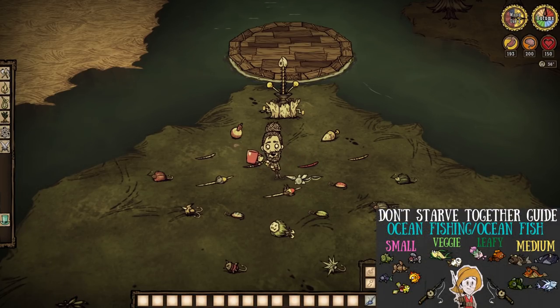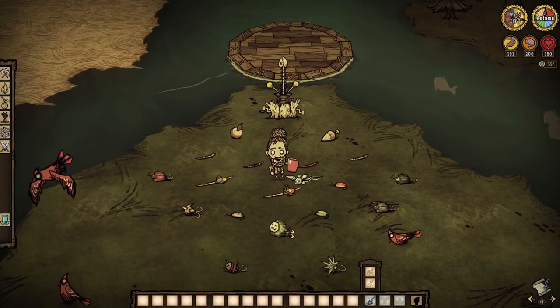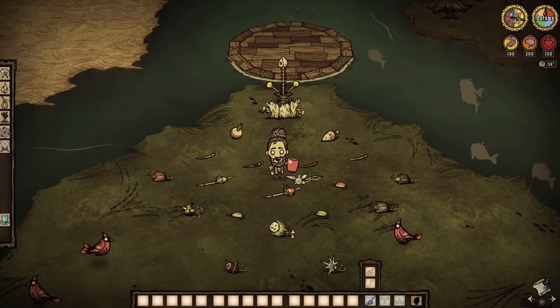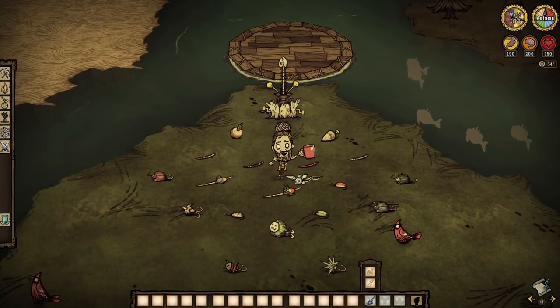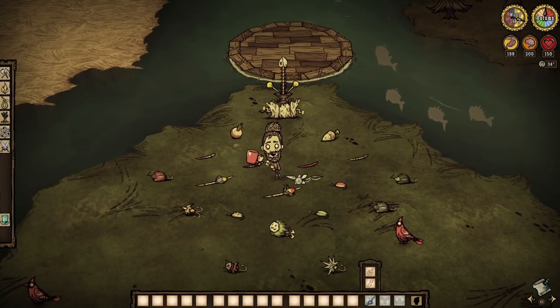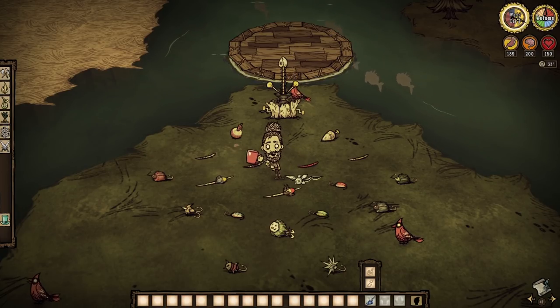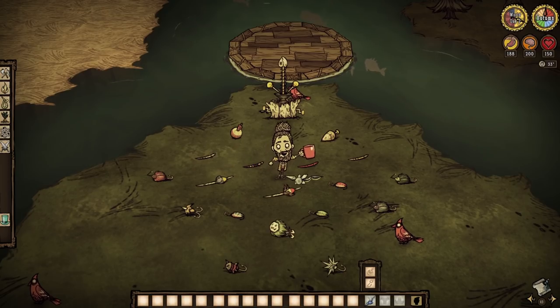It's a shame, because I do actually enjoy the prospect of having different lures mean something. But if all I need is just one for all, I don't have any reason to care for any. But there you have it, everyone — the lures and floats of Don't Starve Together, one of the last bits of information to cover in our little seafaring series here. Thanks for watching, well wishes to all, and I'll see you in the next one. Bye-bye.